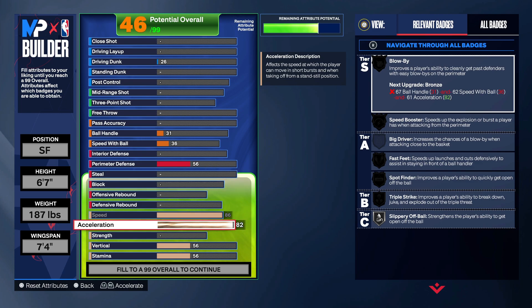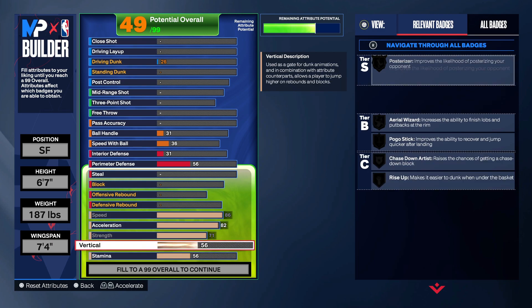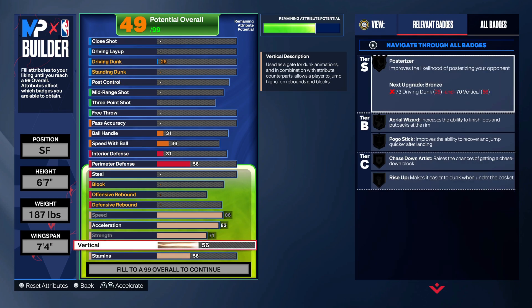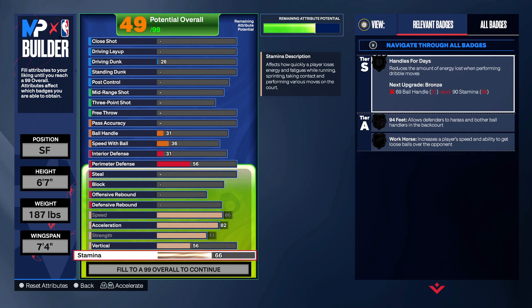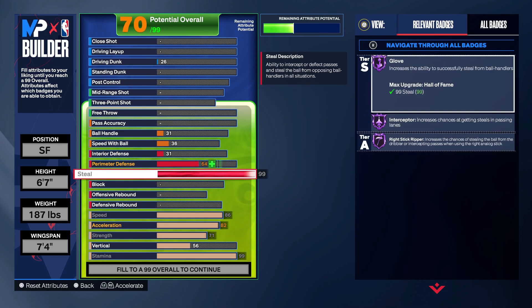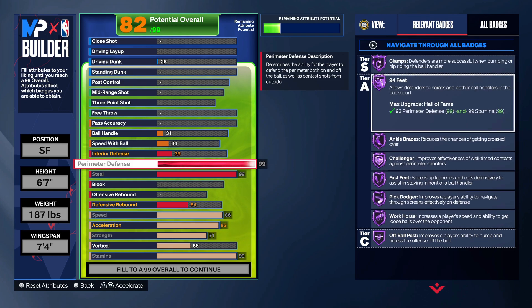You want to go 82 on acceleration. Your strength, you're gonna want to max this out at 71 — that gives you the movable enforcer. You just don't want to go too high on the strength because you're gonna be losing more speed and acceleration, and you need that. Your stamina, you're gonna max this out at 99. Going into the steal and the perimeter, you're gonna max these out at 99. So you're getting Hall of Fame everything — this build is really fire.